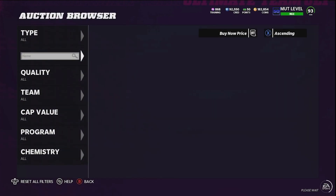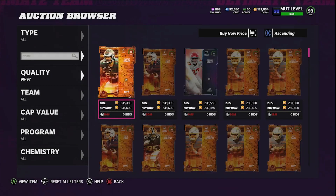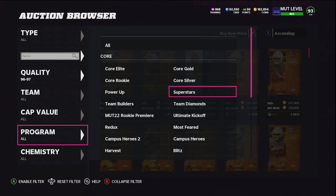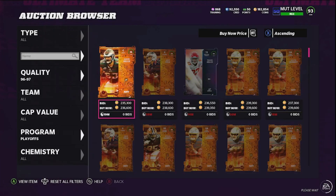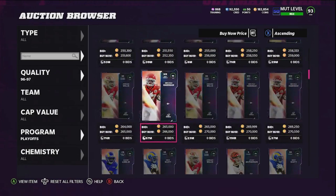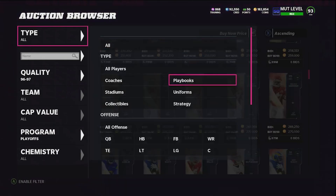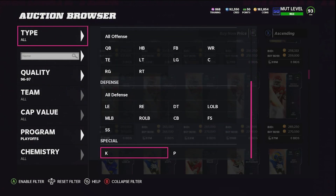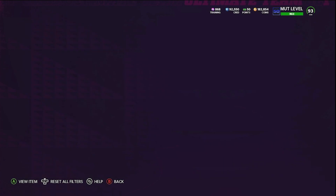The next step is we need to complete a 96 overall playoff set. Currently the most expensive card is Evan McPherson. You'll need to check which is most expensive at the time you do this, since prices fluctuate. Right now Evan McPherson is over 270k, so we're going to go ahead and complete that set.